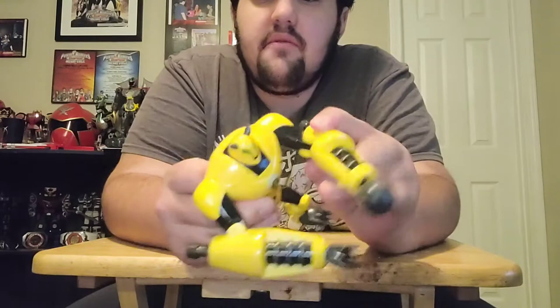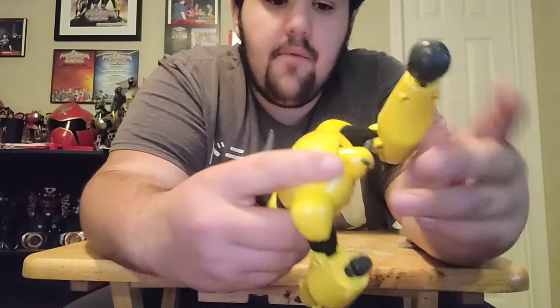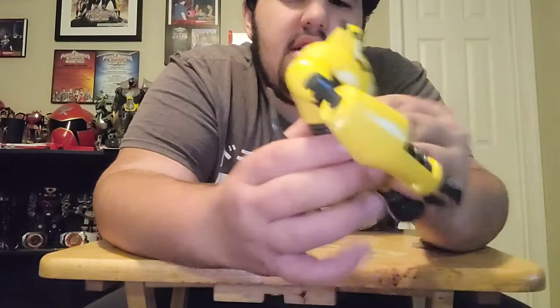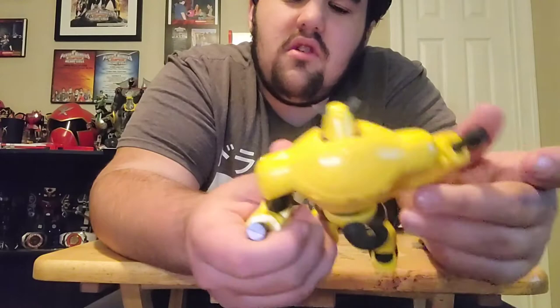He can do pretty much everything every other figure can. His arms can do a full 360. His head cannot turn on this one. He has what's the point of a tail — why do they give him a tail? Does he even have a tail in the show? Anyways, he has his Omnitrix symbol, and little pressure things where you can usually dig. If you press down on him, he does a little action where it looks like he's digging.